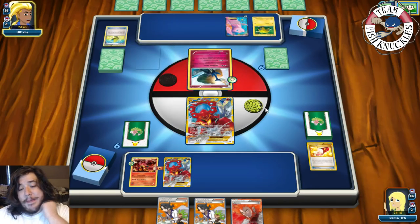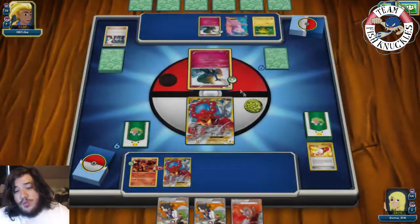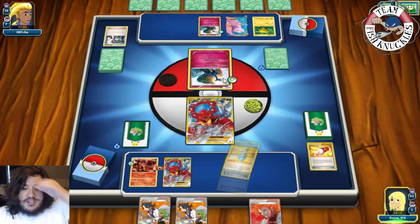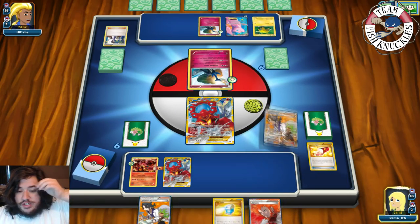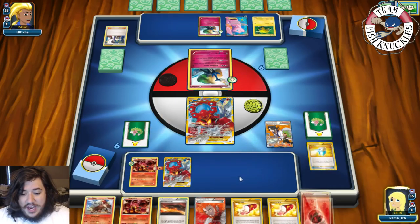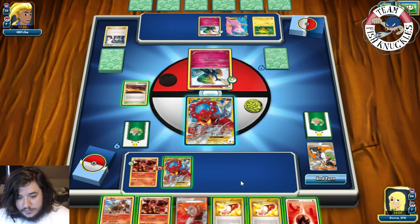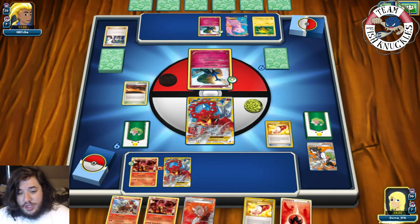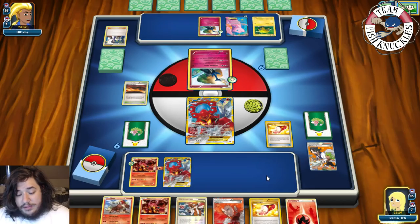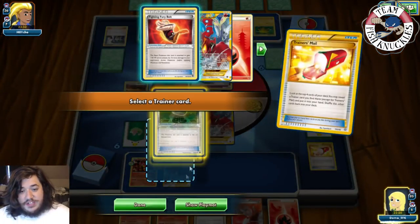If Mew attacks, that's easy two Prize cards for us. There's a Max Potion. We Sycamore, discard our hand, draw seven new cards. Nothing great right now. We use Scorched Earth and two Trainer's Mails looking for a Float Stone. We grab Fisherman, then Trainer's Mail number two finds the Float Stone.